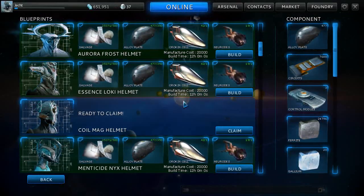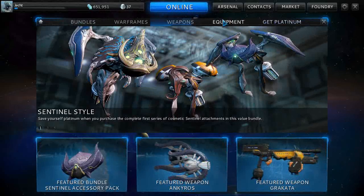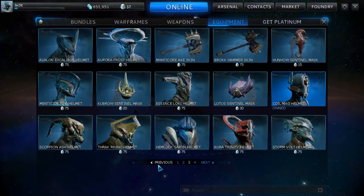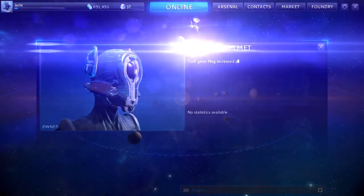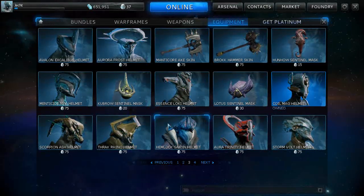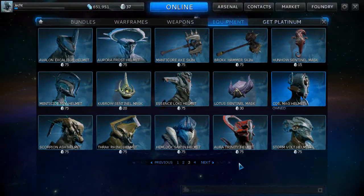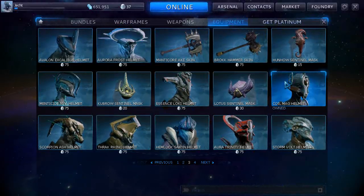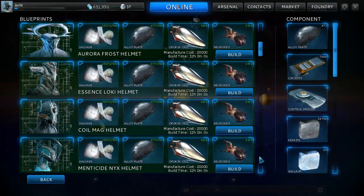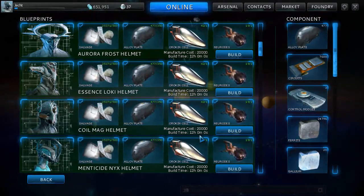Just like that, we have the Mag helmet claimed. If we go to the market and quickly look at how much it costs before we equip it — they seem to be around 75 platinum each, which is about $5. So doing an alert that gives you a helmet and then building it for 20,000 in-game credits, which you can make fairly easily, is definitely worth it.